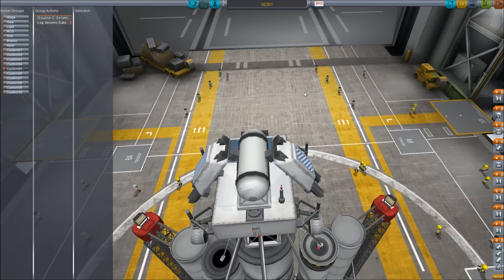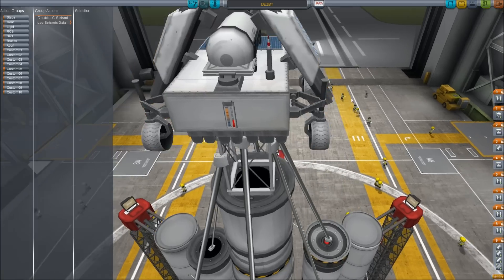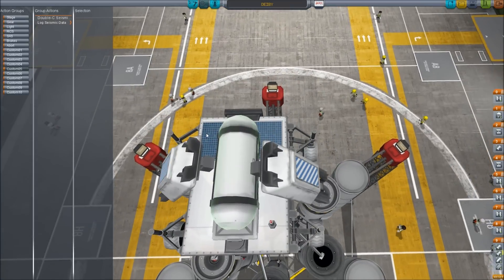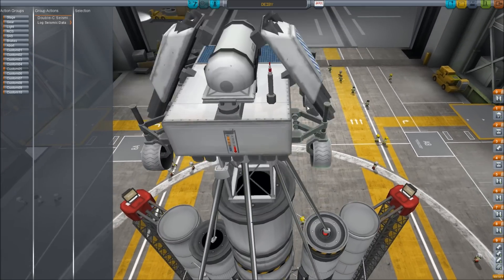Unfortunately we will not be able to bring a materials bay to Duna using a rover, because that thing is really heavy — heavier than the entire rover. So we're going to skip that. We do have two solar panels here that will hopefully never fall off or break, so that no matter what happens we should have enough power to at least deploy this primary solar panel.